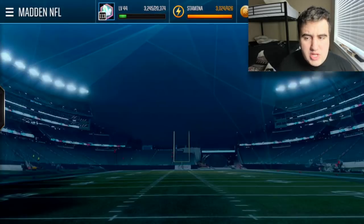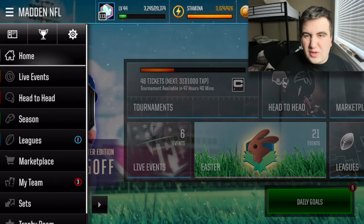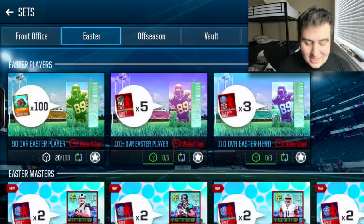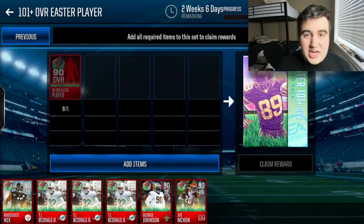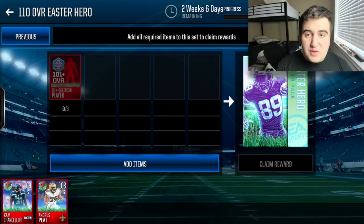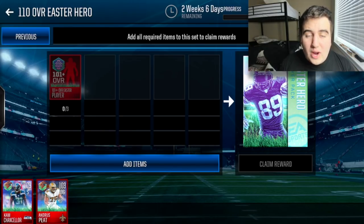Make sure you're in a league — feel free to advertise your league in the comments. If you do all of this for the next three or four days, you should be getting two 90 overall players a day if you're really going for it completely free. Two per day over four days is eight players, and if you go to the Easter sets, that gets you close to completing two of the Easter 100 overall plus sets.